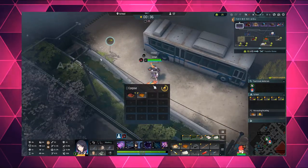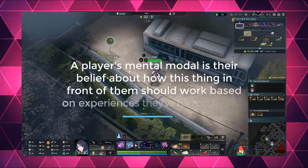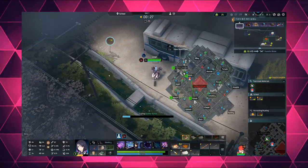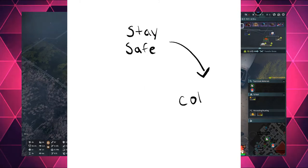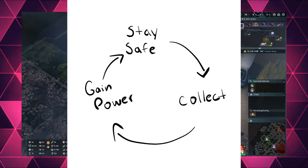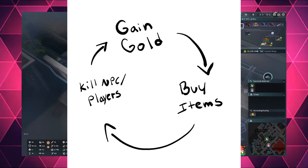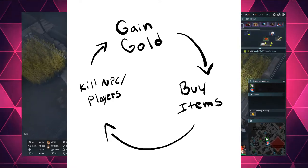A player's mental model is their belief about how this thing in front of them should work, based on experiences they've had before. This is how a battle royale works: you stay safe so you can stay in the game long enough to collect weapons or items, gain power to kill enemies, meaning you stay safe longer, and so on. In the MOBA, you gain gold so you can buy items which give you more power so you can kill your enemies, level up, strengthen your abilities, gain more gold, and so on.